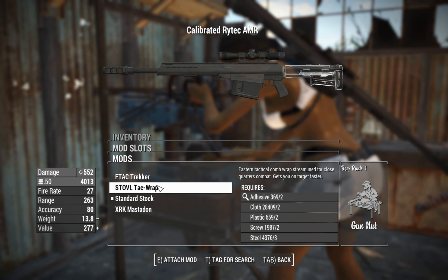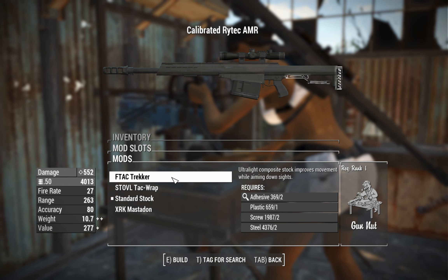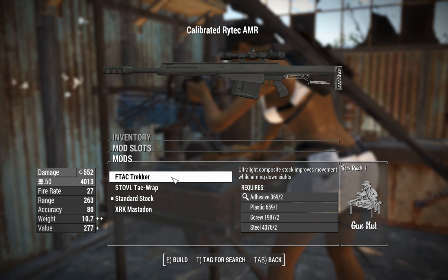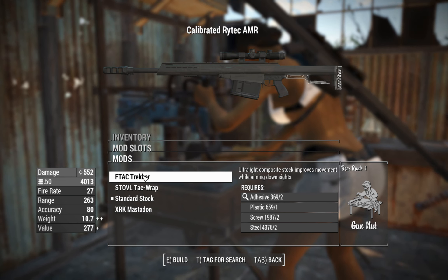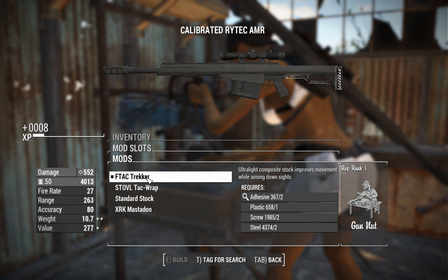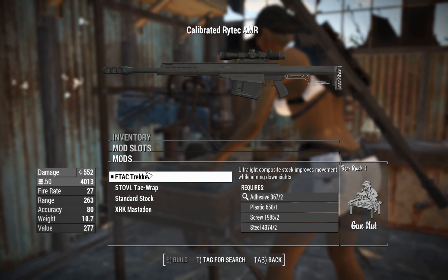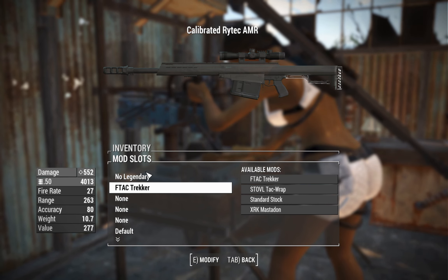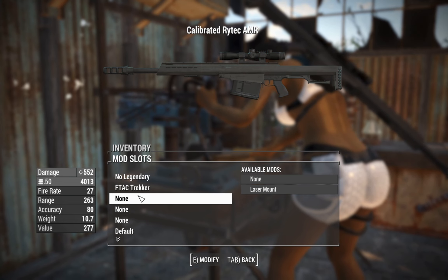Next we've got the stocks. These things have just the standard Call of Duty fluff here — who knows what they actually do. This one is ultra-light and it increases movement while aiming down sights. This thing is a pretty heavy weapon by default, so there's no reason why you wouldn't want to make it slightly lighter. That's a pretty good weight reduction right there — just over 10 pounds now, which is particularly manageable considering your fully modded combat rifles and assault rifles can be pushing 25 to 30 pounds.